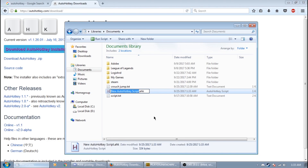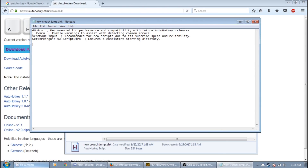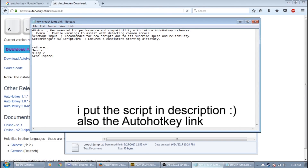Create a new AutoHotkey script — you can name it whatever you want, like 'crouch jump'. Edit the script; it doesn't matter about the text above. Just type in what you need — copy and paste this script. Basically this script binds Shift+Space to also press C at the same time.